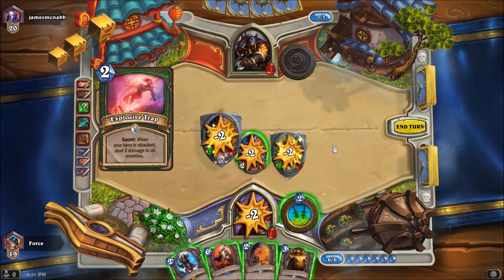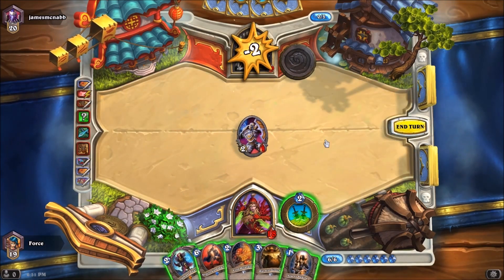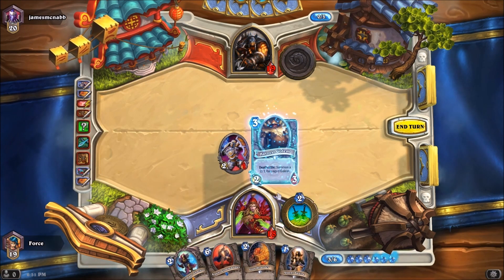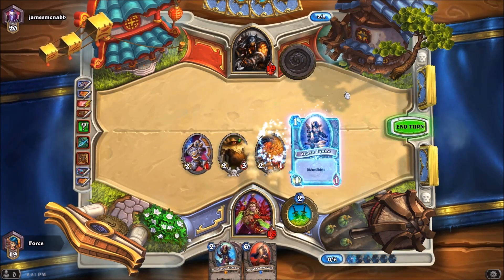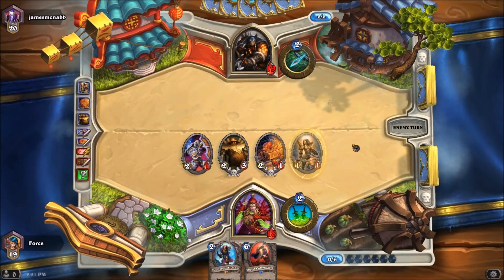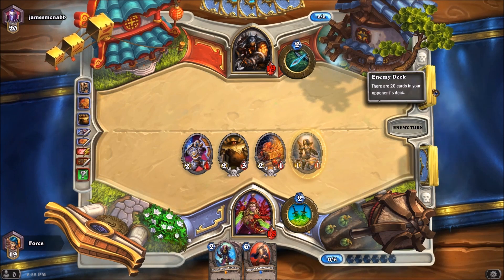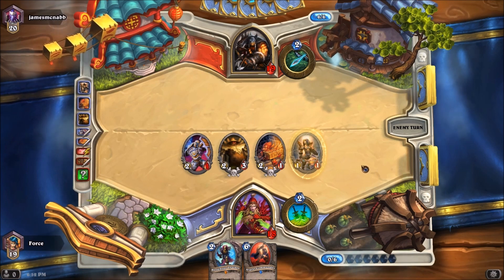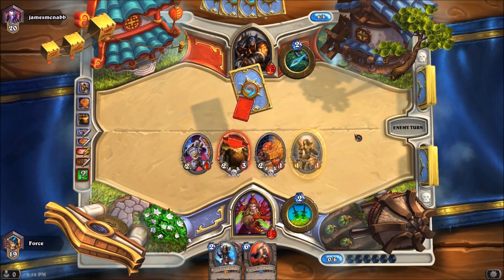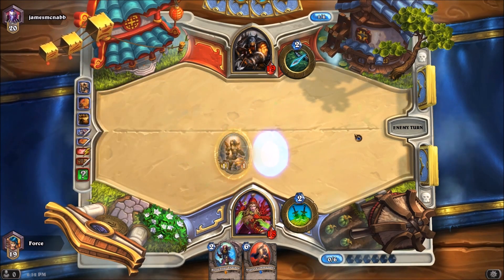Let's go ahead and tag with that. There's the Explosive Shot, pretty much as expected. We'll get the card draw for the Loot Hoarder, though we unfortunately lose our Fairy Dragon. I don't want to play this yet because the charge is best used as a surprise attack. So we are going to throw all these guys in play, banking on the fact that he probably doesn't have a second Explosive Trap right now. Maybe he has a misdirection, but the odds aren't great.